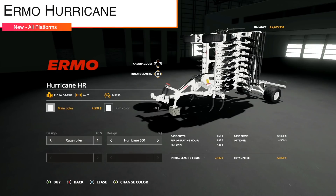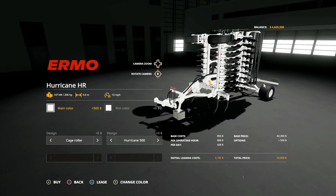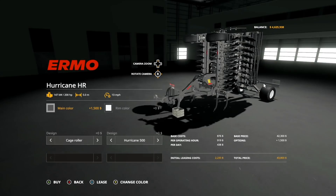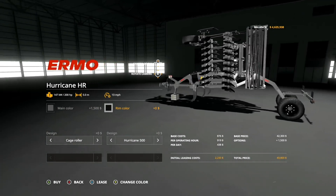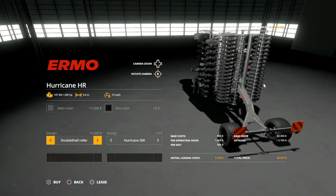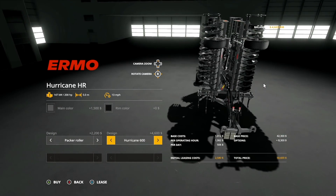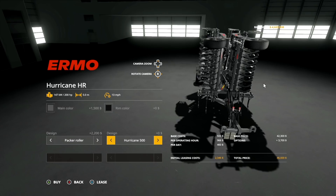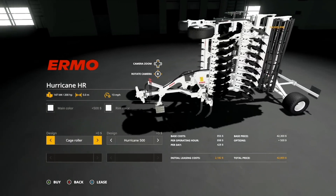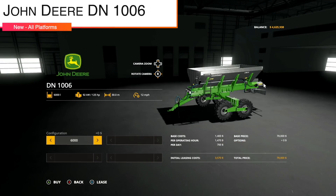Next new mod from SMI Modding Team — we have the URMO Hurricane. One of the nicest mods we've ever gotten; the detail is absolutely incredible, the mod team is second to none. 200 horsepower required, 5-meter working width at 13 miles per hour. It is a disc harrow. Main color: white or gray; rim color: white or black. You have roller options: cage roller, packer roller, double shell roller. Add an extension and you get the Hurricane 6 — six-meter working width instead of five.